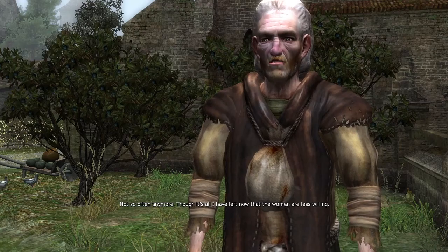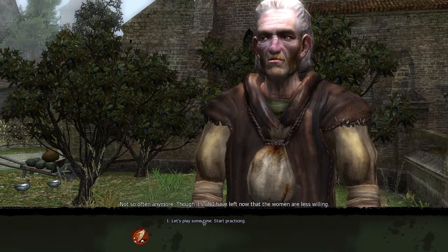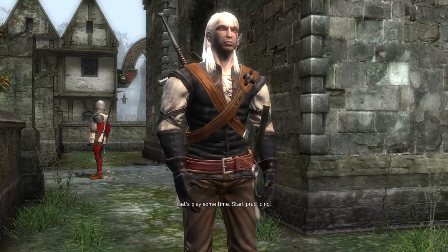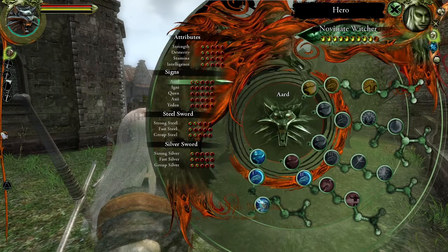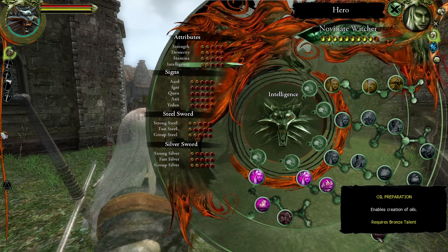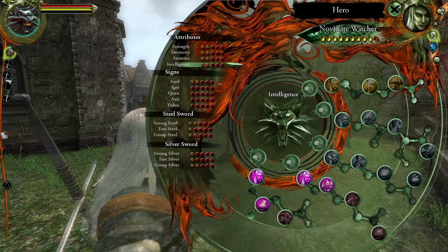You play dice? Not so often anymore — it's all I have left now that the women are less willing. You can get more ingredients from monsters. I think I have that one. Let's play sometime. Start practicing. I'm not sure where it would be at though. Intelligence, right? Monster lore. Oil preparations? I don't have that one. So I'm not very high level. Maybe I don't have it.